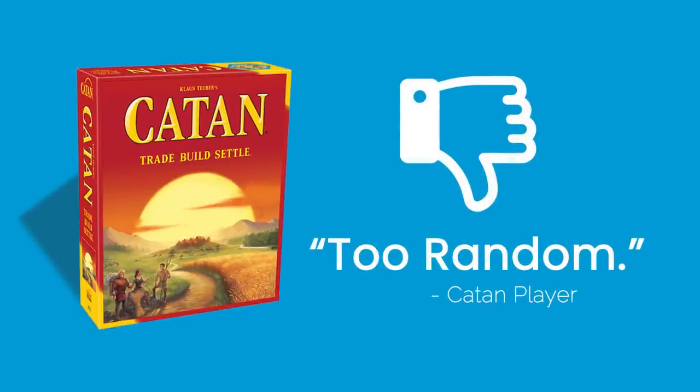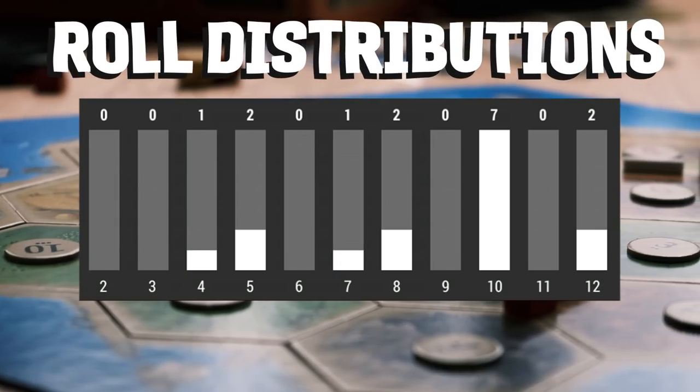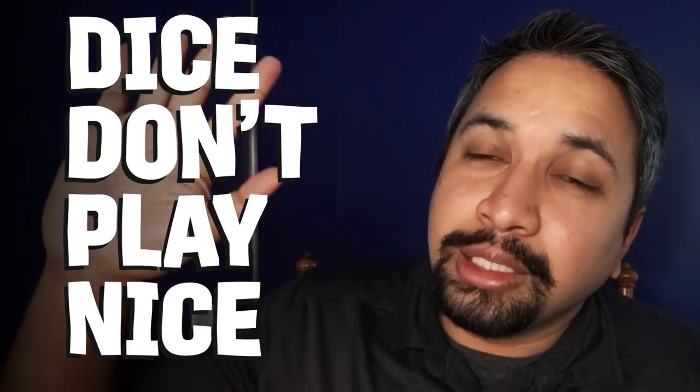Sometimes random doesn't feel that random. It's not a great feeling when the roll of the dice doesn't seem to be hitting the numbers it's supposed to. Or worse, the randomness seems to be working against you. Welcome to every game of Settlers of Catan, where the dice don't play nice.